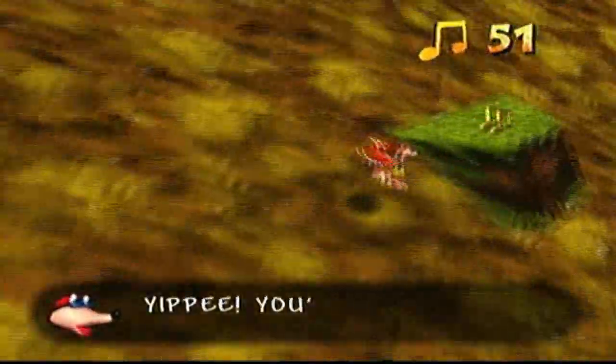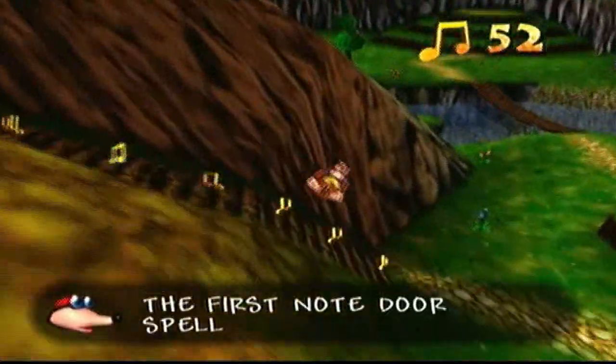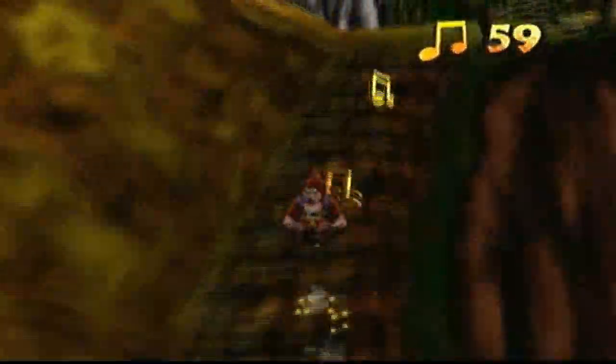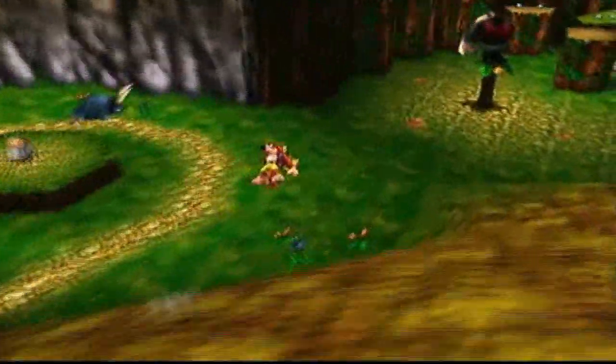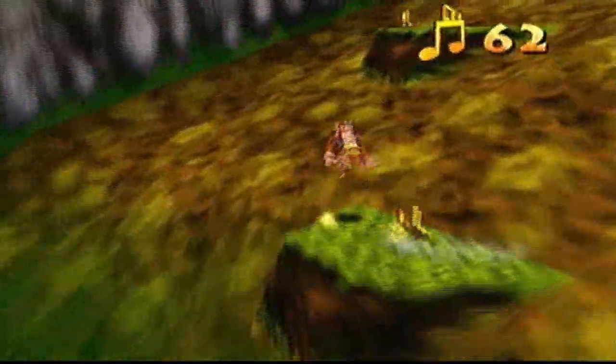Bottles is saying we have enough to break the first door. The only way to get to the door is to get the Talon Trot, and of course you're gonna want to get it because it's awesome — you jump around going weee. Who doesn't want to do that?